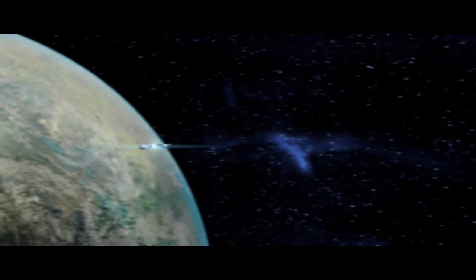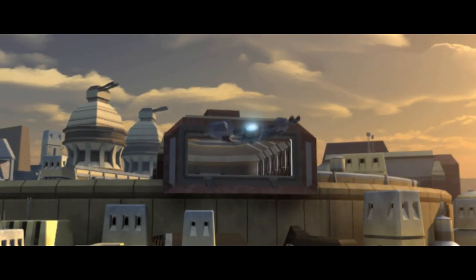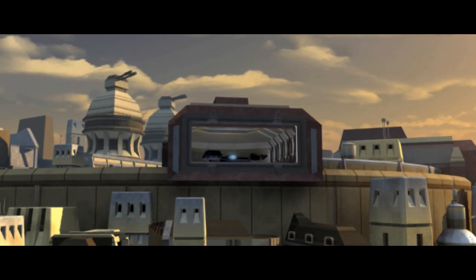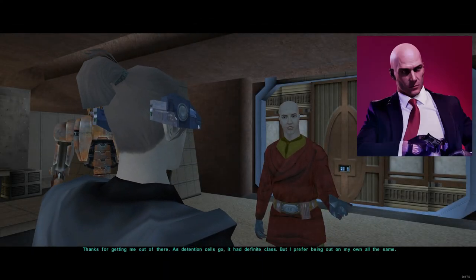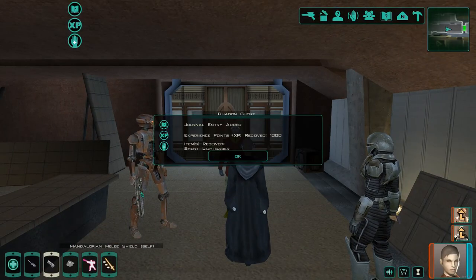Two more to go. Shortly after helping the camp, we will be able to go to Iziz on Onderon. We will be tasked with clearing Dhagon Ghent of false charges. Quest your way around until you get his name cleared and he is released from lockup. Once this is done, he will award you the third lightsaber from this planet.